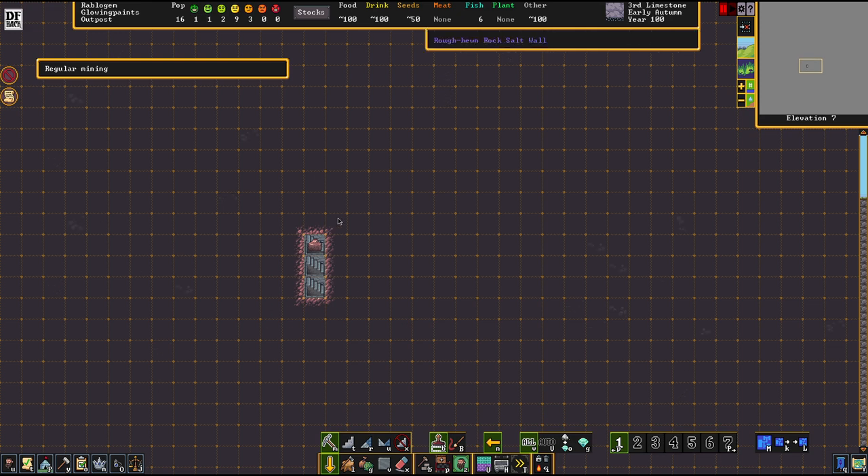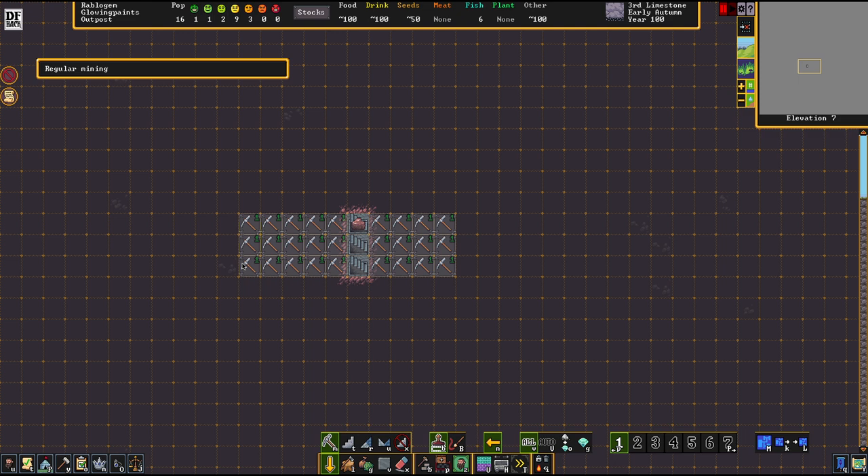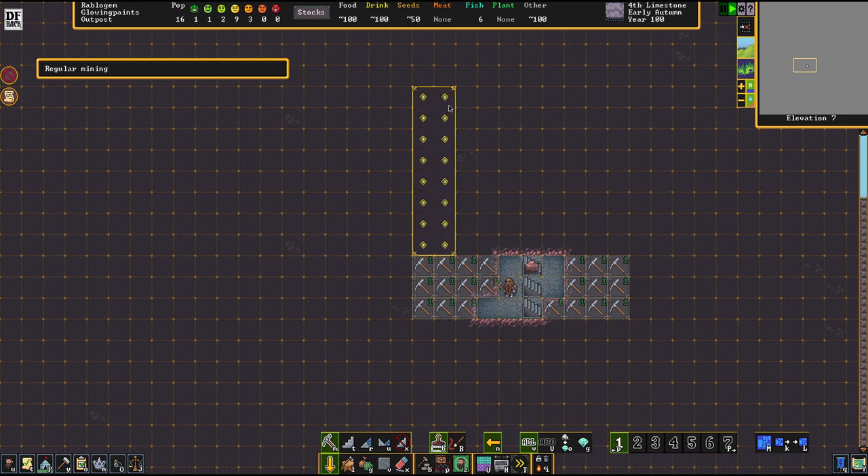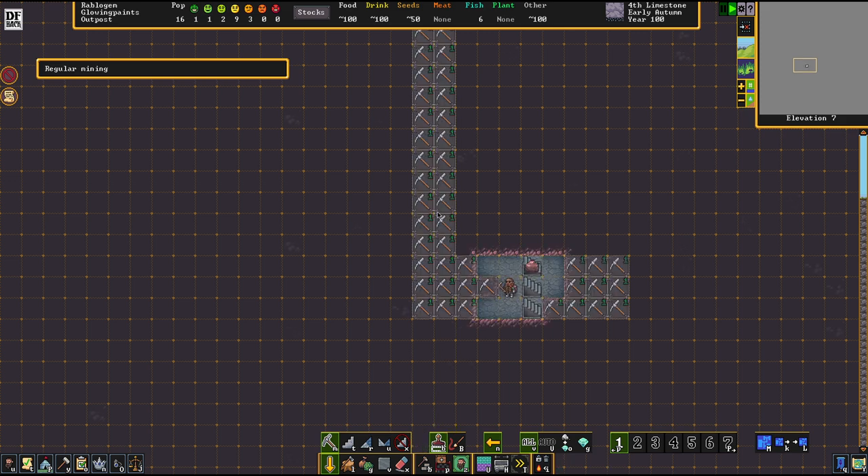This is going to be the first layer of our city. Here we're going to bring up housing, temples, taverns, dining halls — all the stuff that makes dwarves happy. Let's dig in this direction for our first section of living rooms.